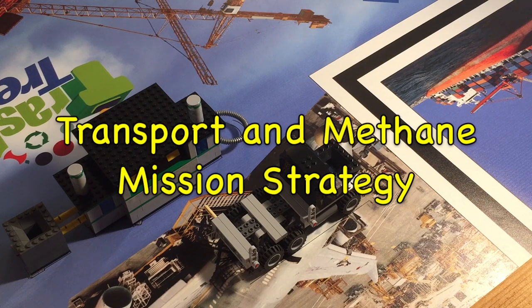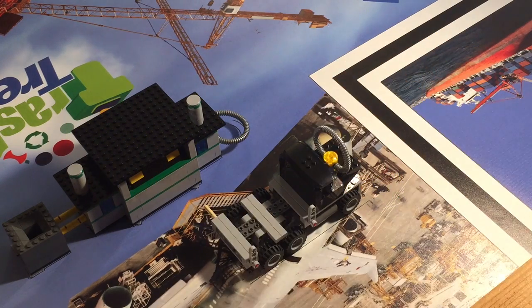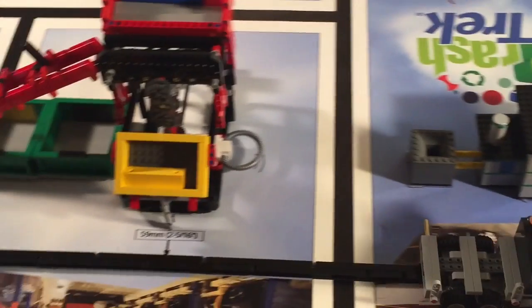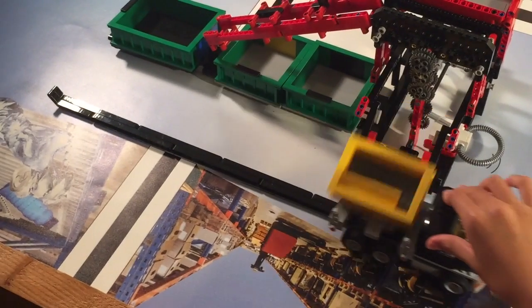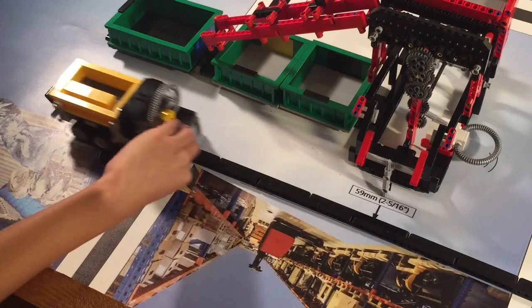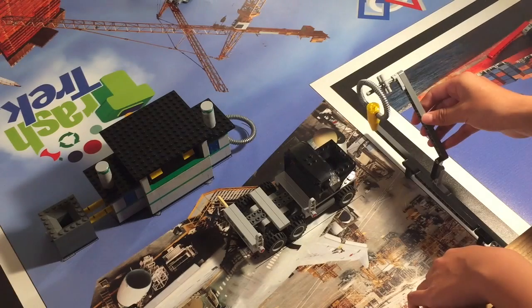This is the methane and the transport mission. The methane comes from the far east side of the mat and is inserted into the hood of the truck. For the transport mission, you have to push the truck along the truck's guide, collecting the yellow bin along the way and unloading the yellow bin on the east side of the truck's guide. You'll get 50 points if the truck supports all the yellow bin's weight, and an additional 60 points if the yellow bin is completely east of the truck's guide — that totals 110 points.